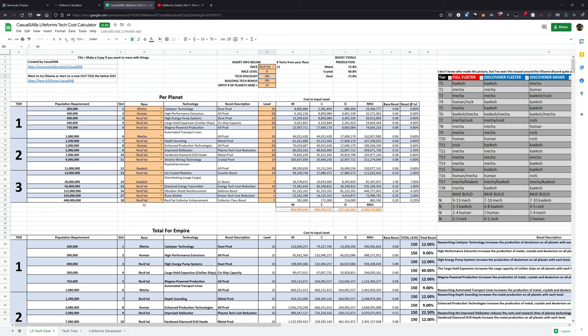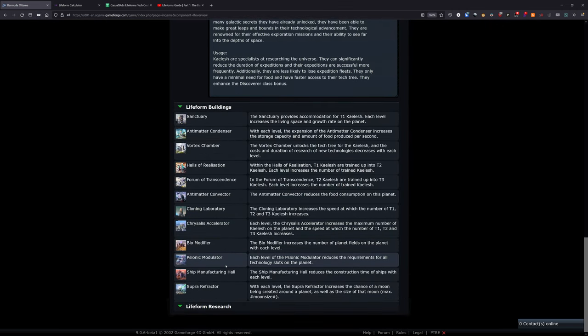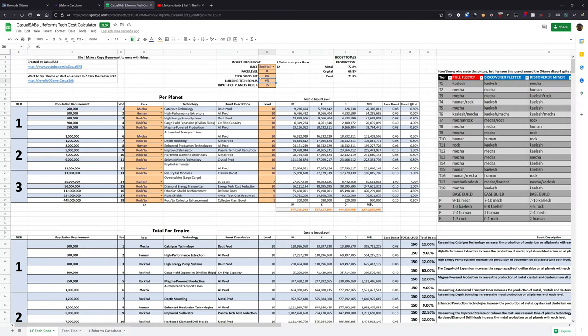For right now I'm going to say I have zero percent discount just to show the base cost. Some of the races also have buildings that will enhance the technologies. Humans have a building that will let you increase the boost from technologies, as do the Mecca — the Meccas actually have two such buildings. It doesn't look like the Kaelish have one. So Meccas and humans have buildings that both give you that tech bonus, and if you do have a tech bonus, you would just insert that in the fourth slot up here.